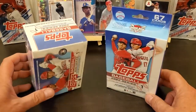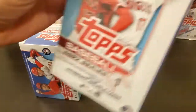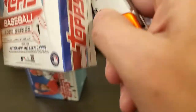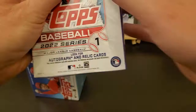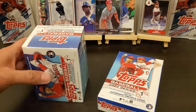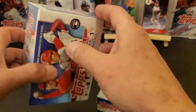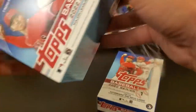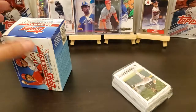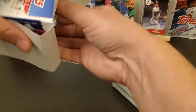Hi everybody, how y'all doing? Said I wasn't gonna do it but I did it anyways — got some more Series One. This is another one of them, kind of a box floor between a blaster and a hanger. You do get more cards out of a blaster, but the blasters are more expensive per card. It's actually cheaper to go with the hanger box. Some people like the blasters where you get the manufactured relic — the odds are a little different for each one.